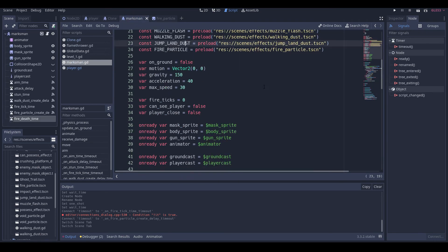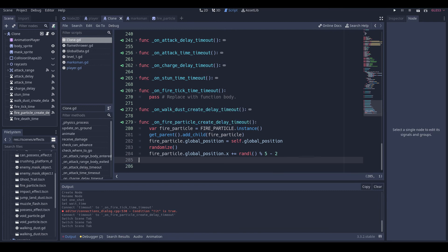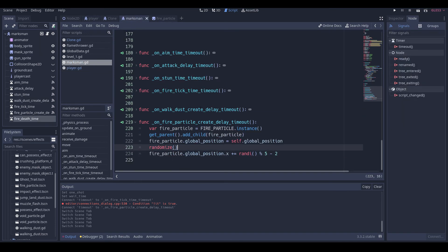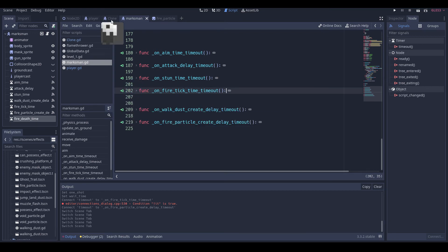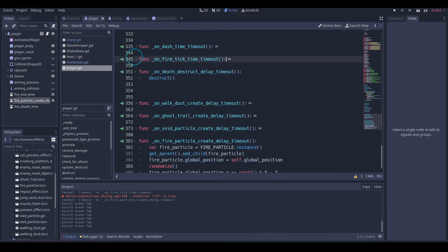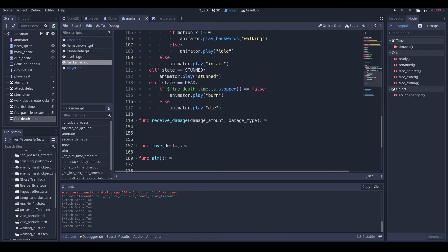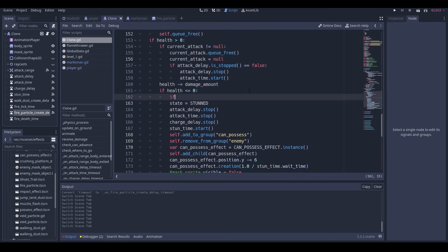Now we're going to our marksman and we'll copy paste this code into our clone and into our player. Then we go back into our marksman, go into our fire tick time, grab this and put it into our clone and player. Now we have to adjust our depth and we're going to receive_damage in the clone. If damage type is equal to burning, then we pass.